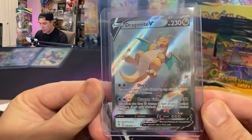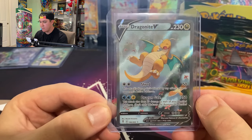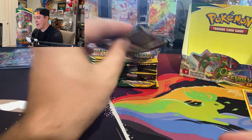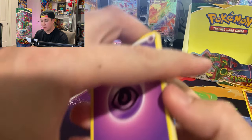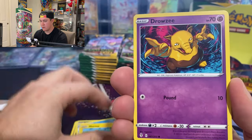Holy crap! The Dragonite alt art was one of my top pulls — I know everyone's super into the Rayquaza V-max, but that's actually not in my top hitters. I'd rather have the Dragonite. The Rayquaza alt art V card is just a better-looking card in my opinion. I know it's less expensive and less valuable, but it's really not always about the value — if you don't enjoy the card, what's the point?